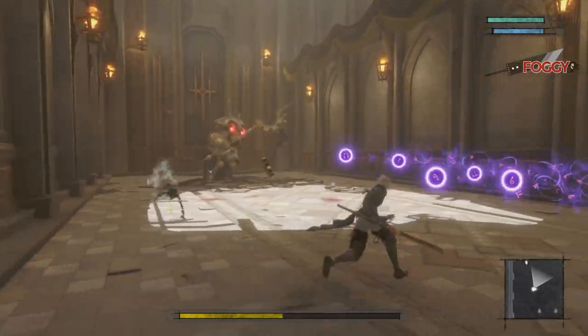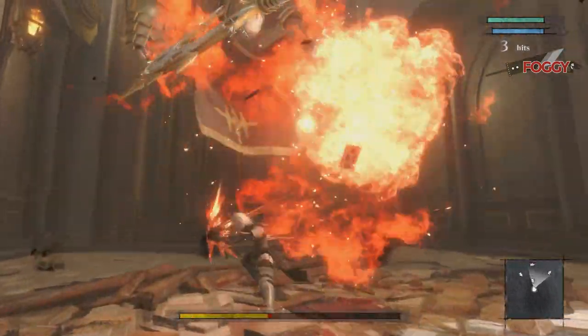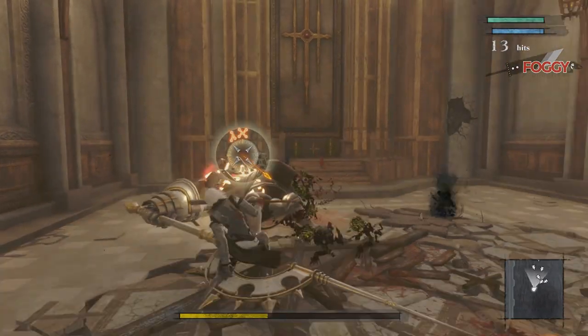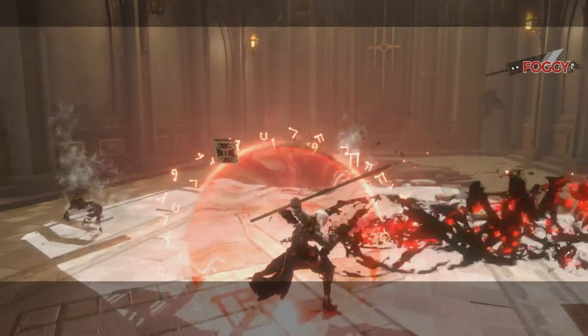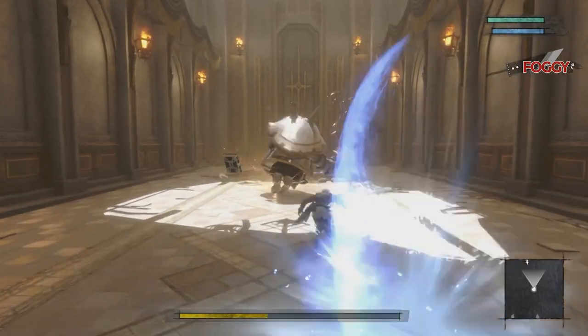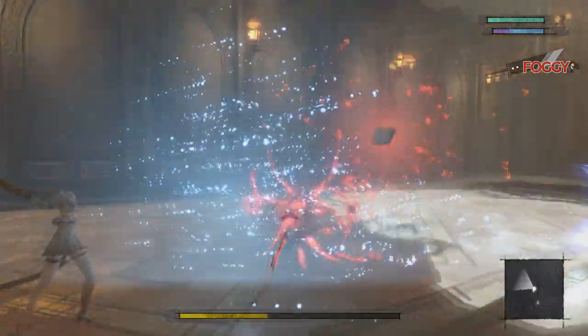I wanted to do this on my first attempt. All timed trophies start when you get to part 2 of the story. First on the line is Gretel in the Lost Shrine and you need to defeat him under 3 minutes. Run close and melee attack him. When he puts the barrier around him, run away and wait for the shadows to get into the light. This will dispel the barrier and you can continue. Be quick and it should be easy.